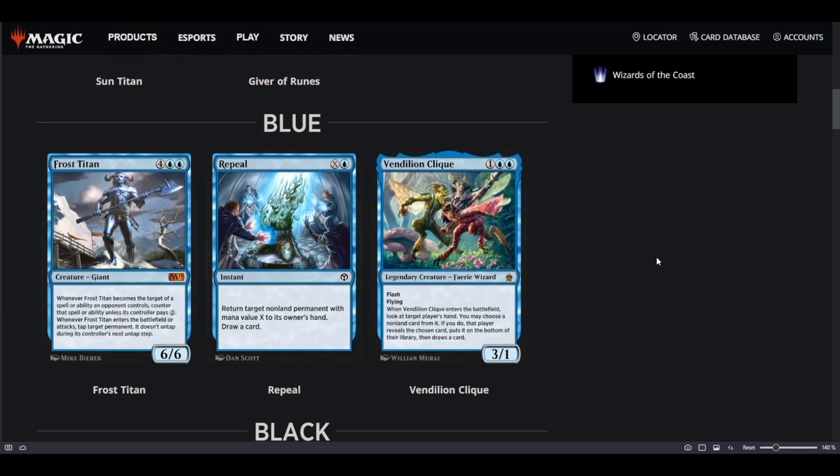Going down to blue, Frost Titan has always been unplayable — it's a 6-mana 6/6 that taps a creature, so we'll skip that. Repeal, on the other hand, is a good card.